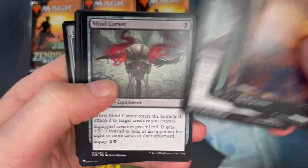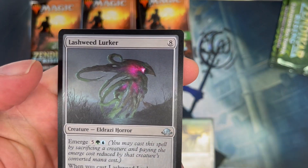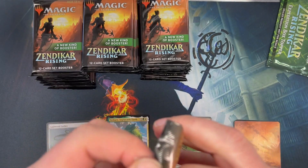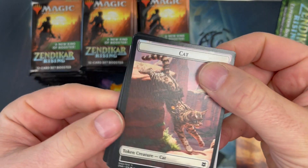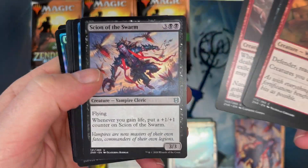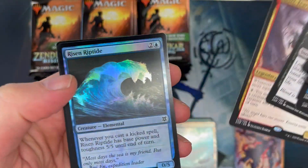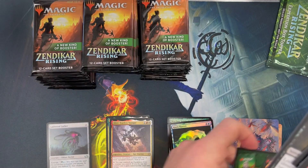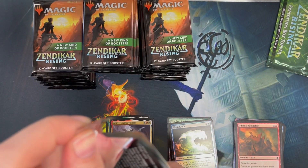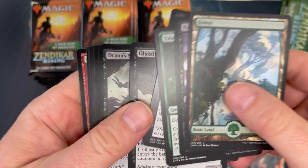Alright, this time I'm going to move it a little quicker. Flashweed Lurker — our first list card. I think these set boosters are here to stay, for sure.